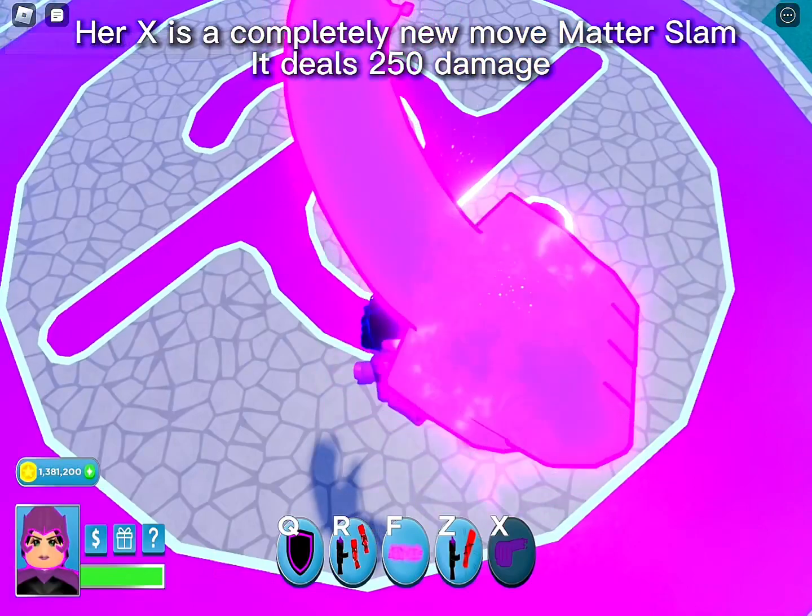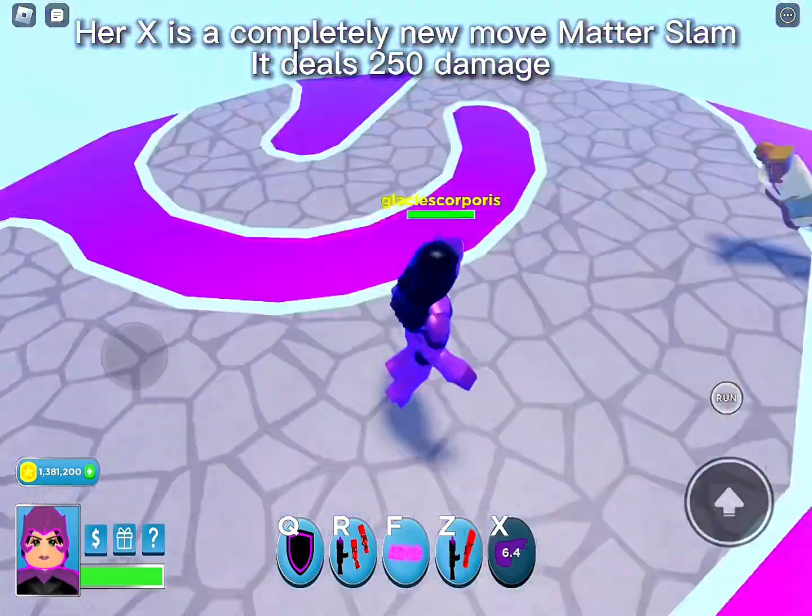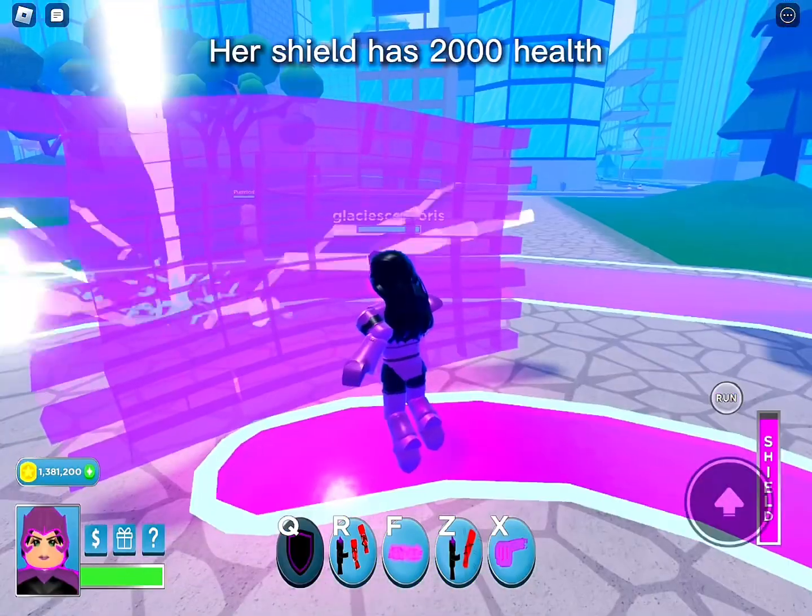Her X is a completely new move called Matter Slam. It deals 250 damage. Her shield has 2000 health.